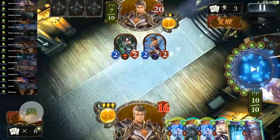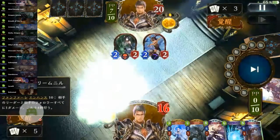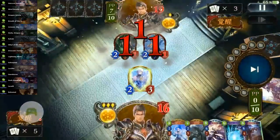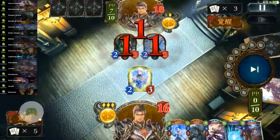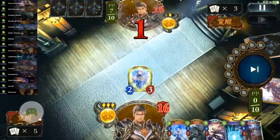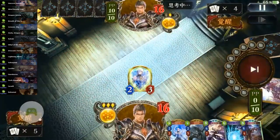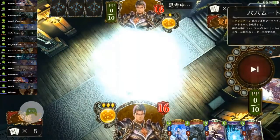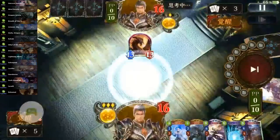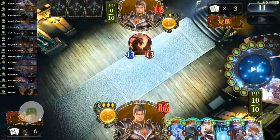I chose not to do anything last turn just because I wanted to set up for my turn 10 with Grimnir. Just didn't need to really do anything, so I just did that. Grimnir — yeah, this card is strong. He decides to Bahamut here, which I get. He just wants to push, but he only has three cards.